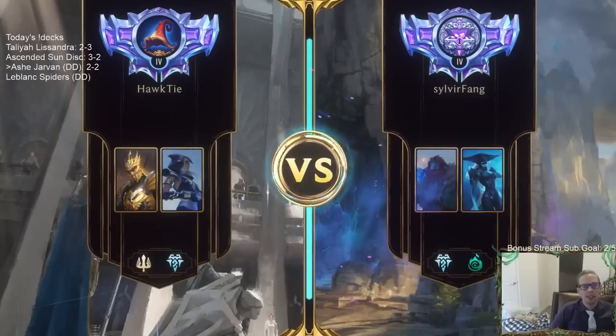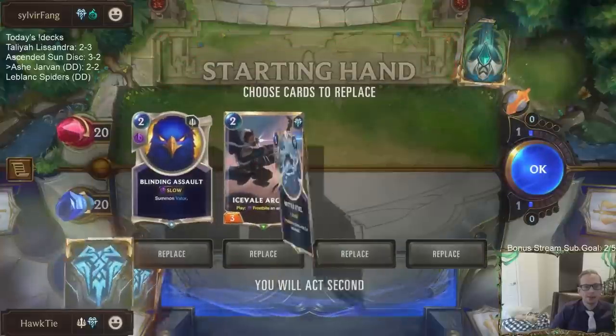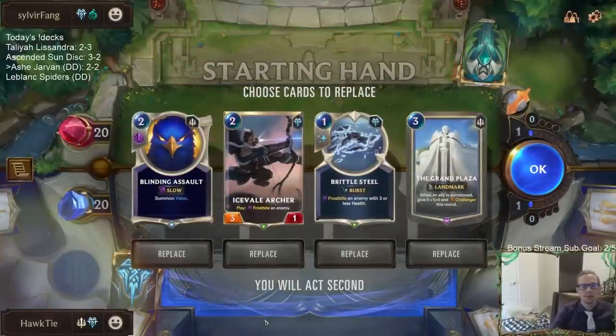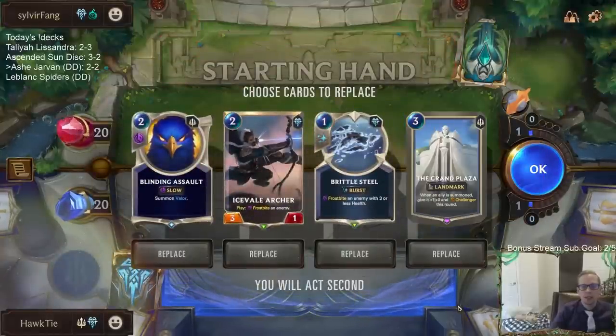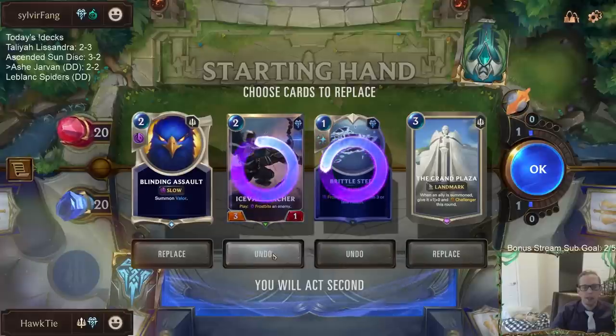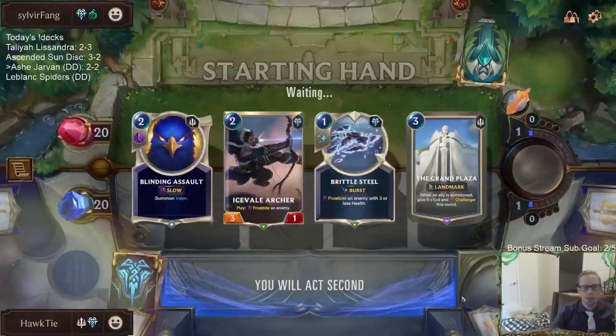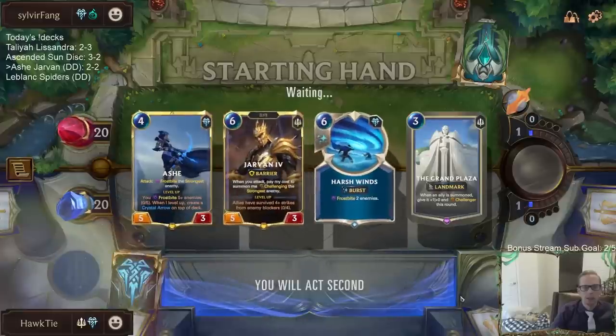Look at Jarvan go — Jarvan just defeated two of the most popular decks. We got Lee Sin, we got the Azir aggro. Look at Jarvan go! Playing against Control now. Frostbite's not so good against Control, so we definitely want Grand Plaza and we need cards that kill them. But we don't really have those. Control is our worst kind of matchup — we need Feel the Rush and them not having Vengeance or Ruination.